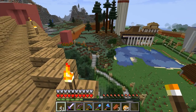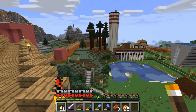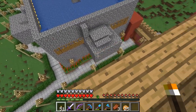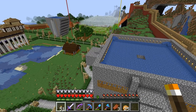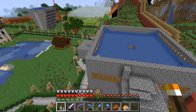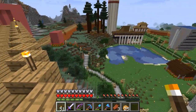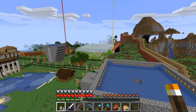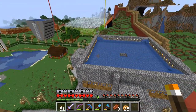Inside, everything is lit, and sometimes I get some mob spawns over there. From up here we also have a nice view. This monstrosity here is my iron farm, which will no longer work with 1.14, which is one reason to basically start a new world. Then we also see some other builds that we will check out soon.